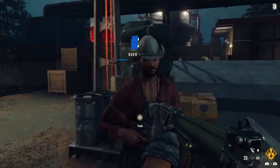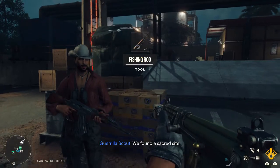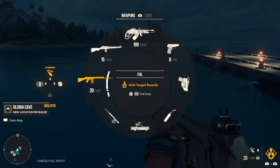Hey everyone, I'm going to talk about how to fish in Far Cry 6. After a certain point in the story, you're going to get a mission that's going to reward you with a fishing pole. It's going to be one of the first missions, and with the fishing pole, you're going to head to any body of water where you see fish jumping out.